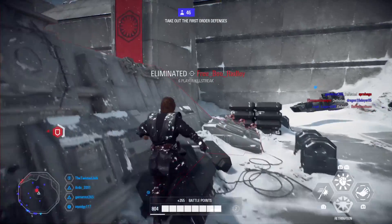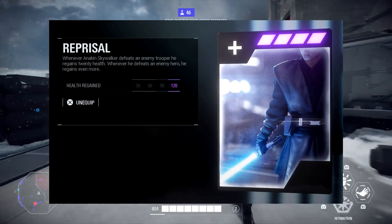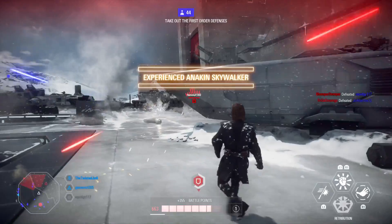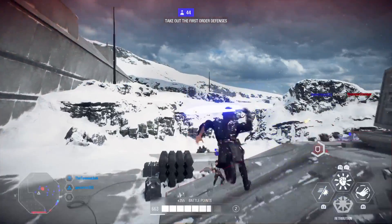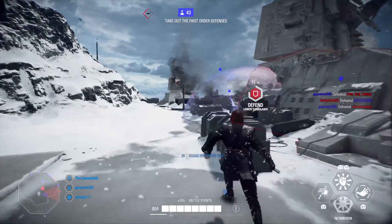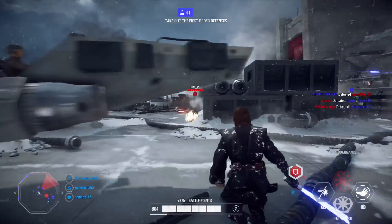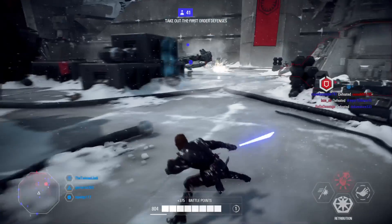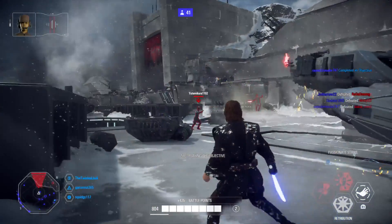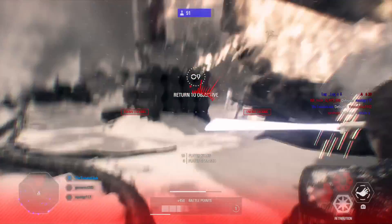The third star card is Reprisal, the health-on-kill card — 20 health regeneration per infantry kill and 120 per hero kill, the highest regeneration of any hero. If you want to swap any card out, replace Massive Strikes with Control the Force, which gives Heroic Might a bigger area of effect to hit more spread-out enemies. Personally I prefer Massive Strikes, but Control the Force is a solid alternative.